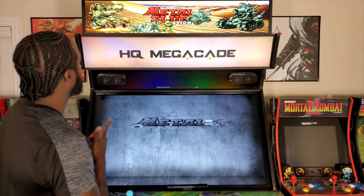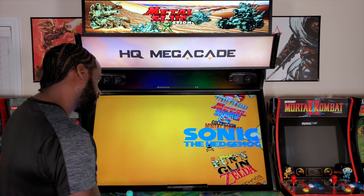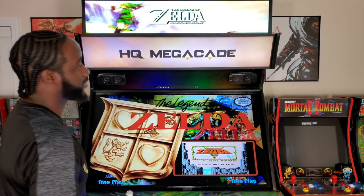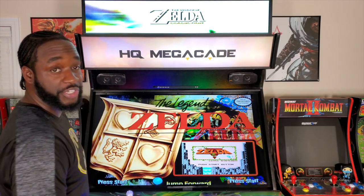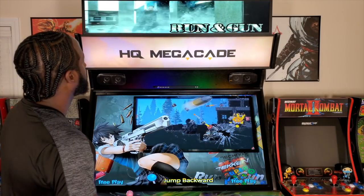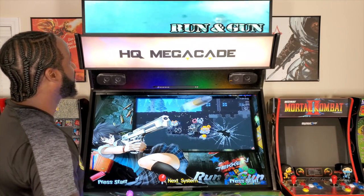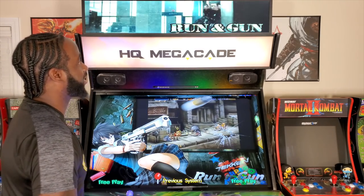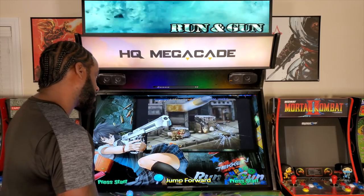Metal Slug had something — I remember that. Nothing too major, but it's still cool. Sonic didn't have anything. Oh, Zelda had something — look at that. So if you're a big fan of Zelda, come to the Zelda Collection. You got Link up there doing his thing. Pretty dope. Running Gun — you got Keanu Reeves, The Matrix, dodging bullets. That's pretty cool, man. Some cool things you can expect to see going forward with these active marquees.